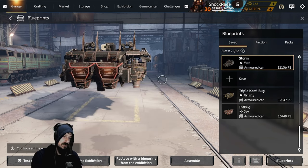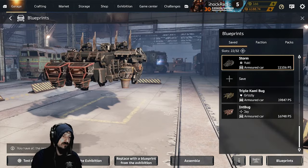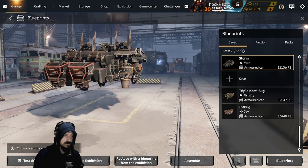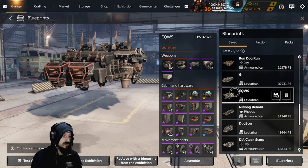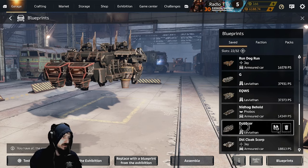First off, we have the AC Storms with a Rapier on it — triple auto cannon, hover, very elusive, pushing 11k power score. So you'll see it pitted up against 12k, 13k, even 15k in some cases. And it will be alright because it is nimble. As long as you don't get shot too much, you are okay, and you can maintain the range.